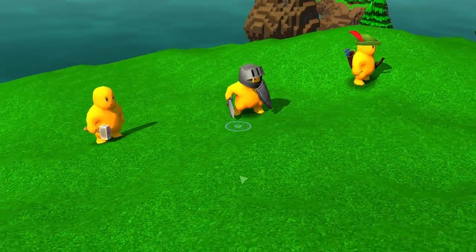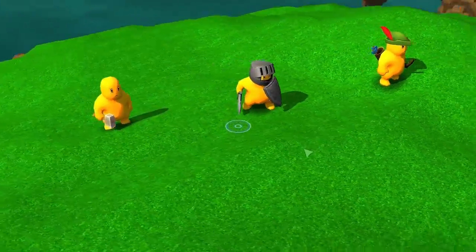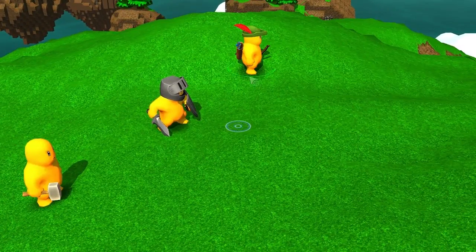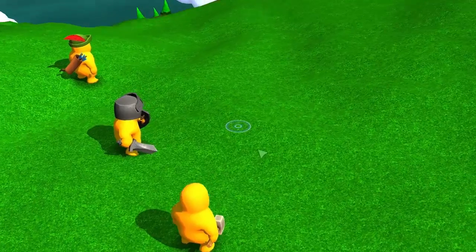Now our warrior has all his equipment — he has his helmet and his shield. But he could have just a sword or just a shield with no helmet, or we could give him the helmet of the archer or any helmet we want. Basically, it's all about protection.